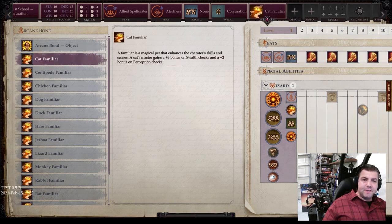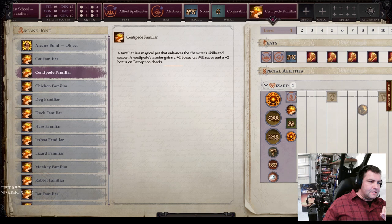The very first one is the cat familiar. A familiar is a magical pet that enhances the character's skills and senses. The cat's master gains a plus 3 bonus on stealth checks and a plus 2 bonus on perception checks. Next is the centipede familiar, which gives you a plus 2 bonus on will saves and a plus 2 bonus on perception checks.